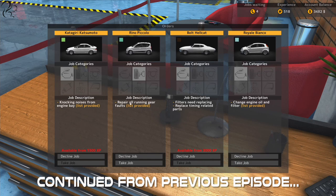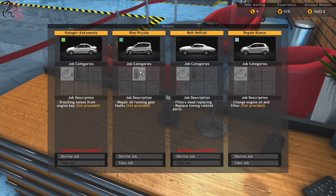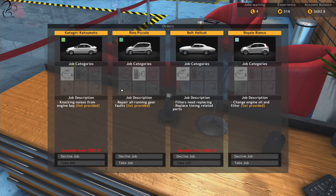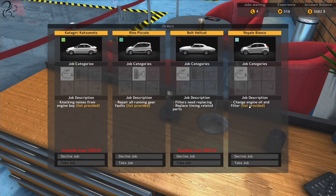What should we do next? Repair all running gear faults - that one's still here. Interesting, never really thought about declining a job before. So this is obviously the category isn't it? The engine... what were the categories? Engine, running gear, braking, suspension maybe, gears, electronics? I'm guessing.